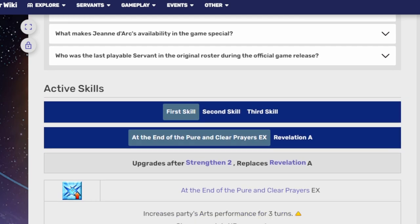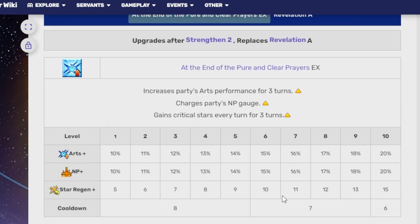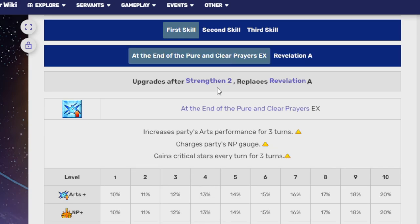Her first skill is Pure and Clear Prayers EX. This is a party NP Arts gain, which is a 20% Arts gain and a 20% NP gauge battery. For Crit Stars, she gains every turn for the next three turns — about 15 at max — which is pretty good, because if you scroll back to regular Revelation, she only got nine over six turns previously.